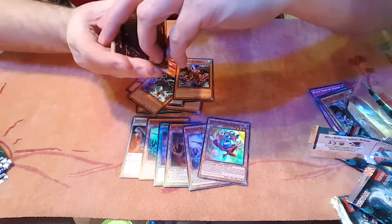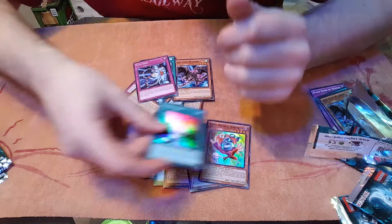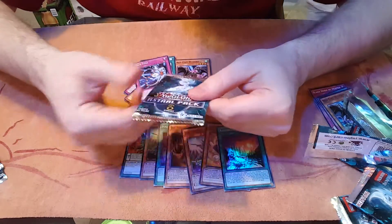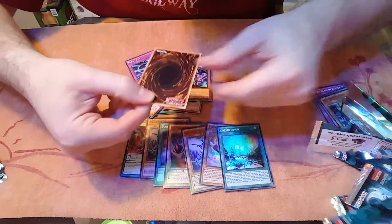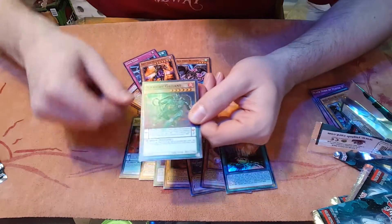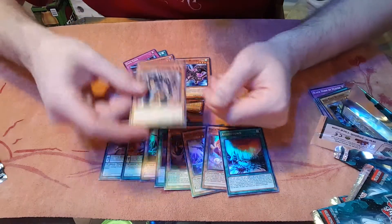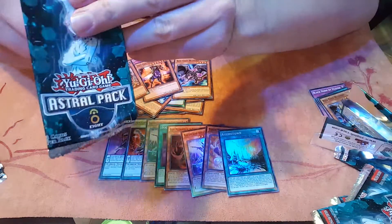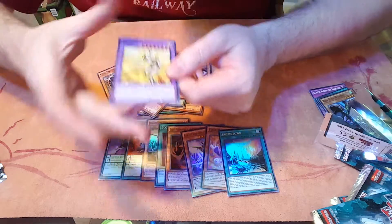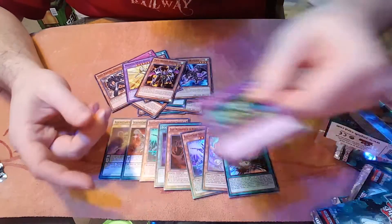We got a Machine Duplication, a Safe Zone Common, and a Cosmotown Super Rare. Then a Swift Gaia the First Knight, Ignite Cod again, and Obsidian. Next we got a Master Hero Koga, Super Rare, and a Twin-Headed Behemoth. Super Rare is now in the middle — kind of weird.